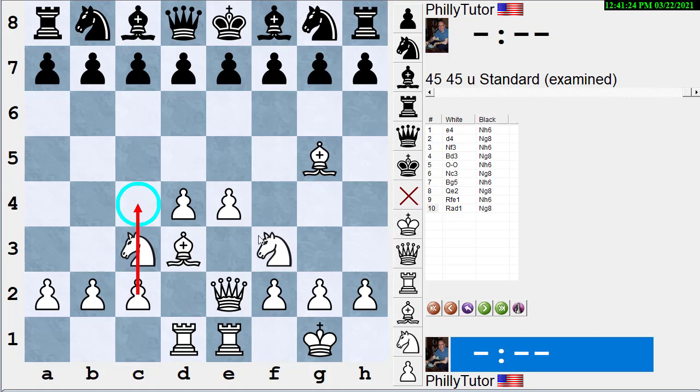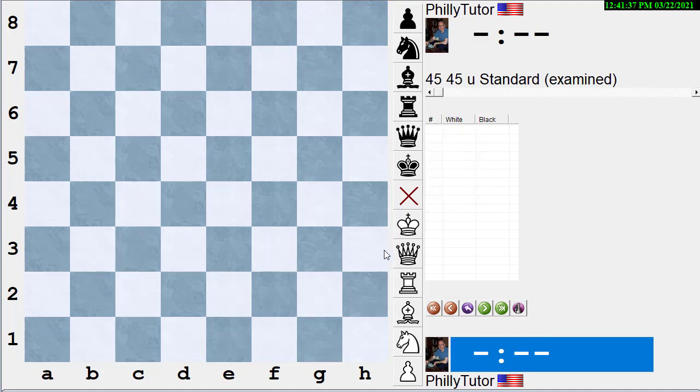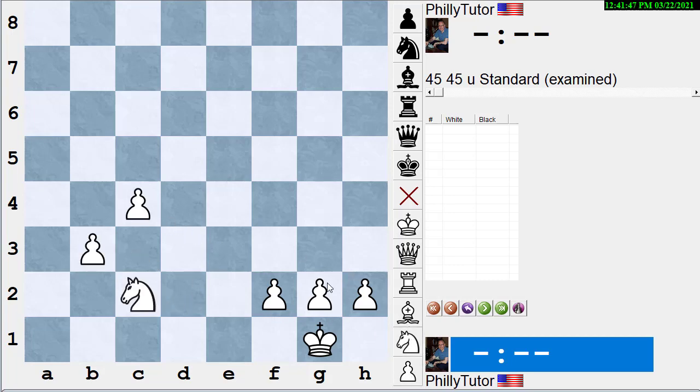I've moved every one of these pieces once. I'm trying to get them all in the game, including getting my king castled — trying to keep my pieces active. Now let's say we get to the endgame. Let's create a random endgame position. We'll give white a knight and a rook, and black a rook and maybe a bishop.